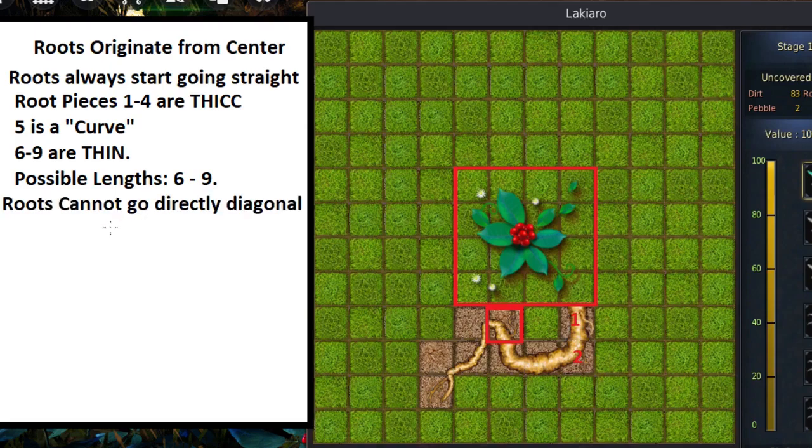The final rule: roots cannot go directly diagonally. That simply means it can't jump diagonally — it will always go left, right, up, or down as its next move. When you see a root, you can typically see the direction it's going, but just remember it can't go diagonally. If certain squares aren't revealed, it might look like the root is going diagonally, but that's simply not possible — for it to get to a diagonal square, it has to first pass through an adjacent square.